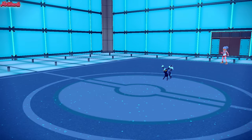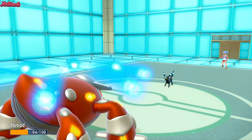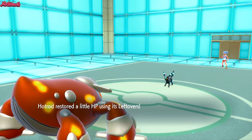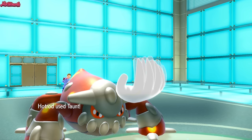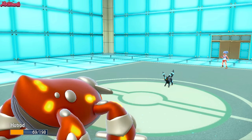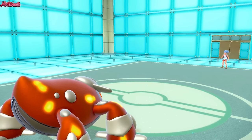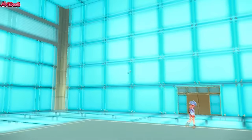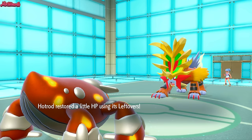I'm going to make a different play — go into Heatran and Taunt this thing. They go for a Foul Play, so I go for Taunt once again. They probably stay in and just go for Foul Plays at this point. Taunt stops them from going for any Wish shenanigans. They fall for the Taunt and go for a Foul Play. We go for Earth Power 100% of the time here, because Earth Power has the same Special Defense drop chance as Flash Cannon and it hits Gouging Fire. They withdraw into Gouging Fire, so we're going to get some nice Earth Power damage on them.